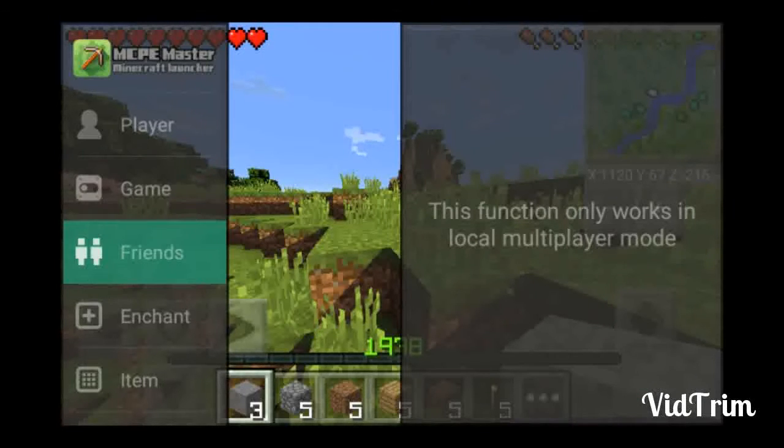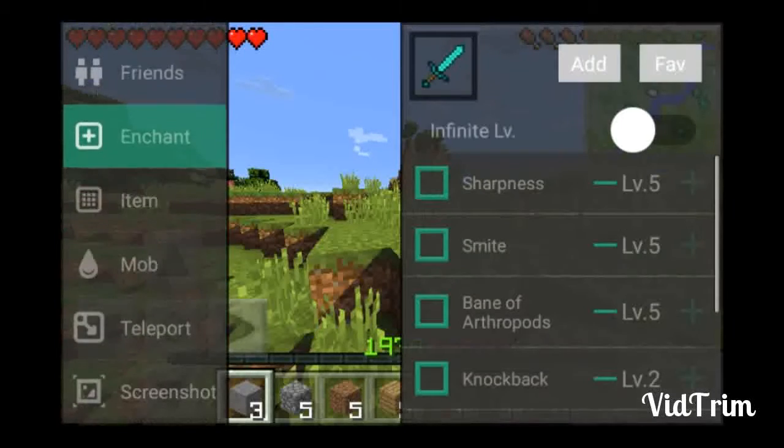There's a Friends section — this only works with a local multiplayer game. I believe you can actually get into servers with this, but you might be banned afterwards because this could technically be considered hacking — it's not, but kind of, I guess.